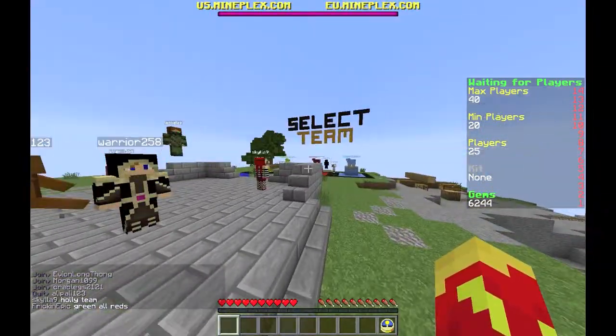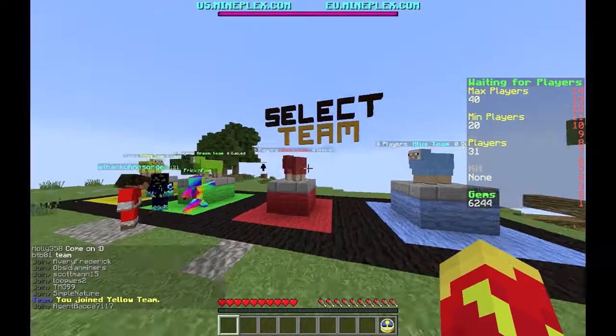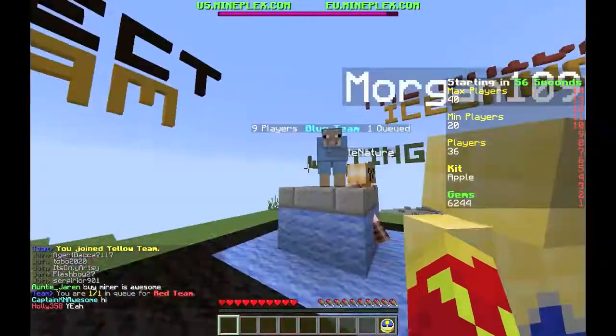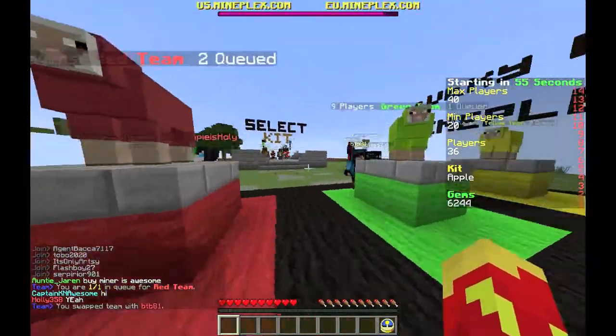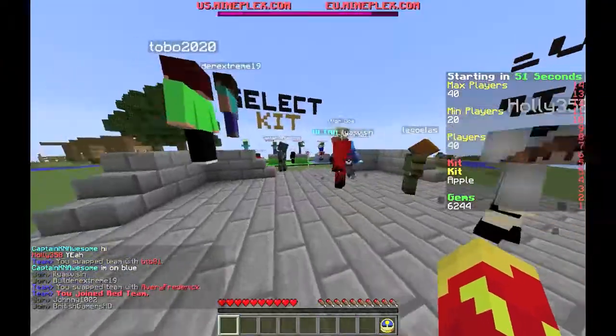We're in this little lobby area, just waiting for people. You can go ahead and choose whatever team you want. I usually choose red team. The player count varies — I don't really like the color blue anyway.